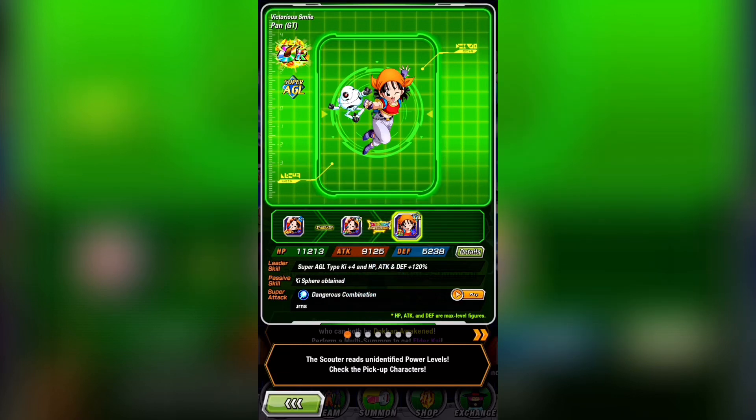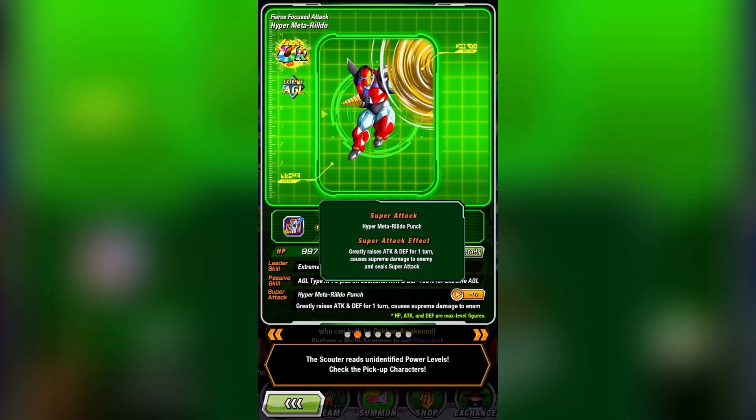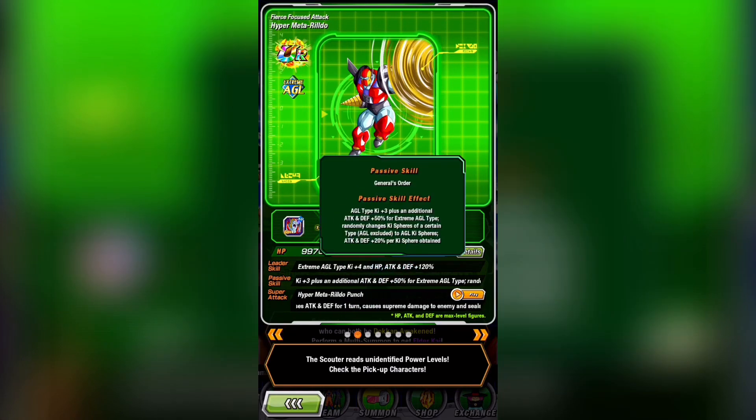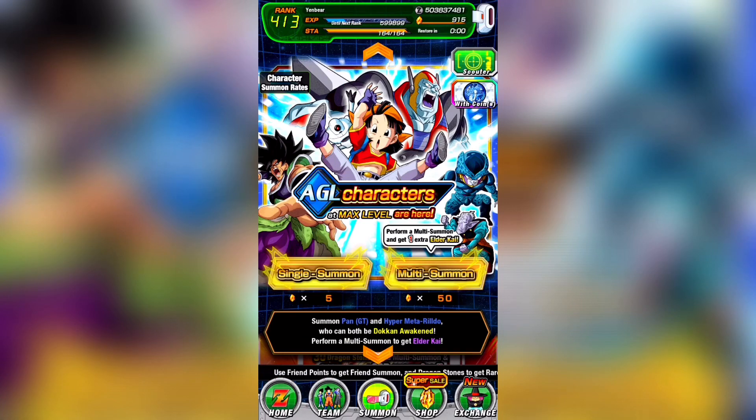MetaRildo seals on his super attack, but other than that he has the exact same passive as Pan but for extreme AGL. Outside of Battlefield and Super Battle Road, you're not really going to be using a mono-type team. However, these two can be big helps for those two modes, especially if you're lacking a second lead in Battlefield. So I think that if you're going to summon, the main reason should be because you really need to improve your super or extreme AGL box.